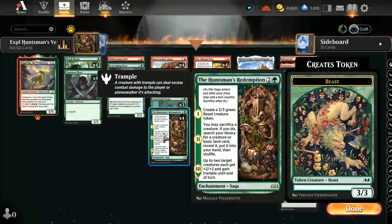This is a card that's growing in popularity since Wilds of Eldraine came out. It's a saga for three mana. The first chapter creates a 3/3 green beast creature token. Second chapter, you may sacrifice a creature — if you do, search your library for a creature or basic land card, reveal it, put it into your hand, and shuffle. At chapter three, up to two target creatures each get plus two, plus two, and gain trample until end of turn.